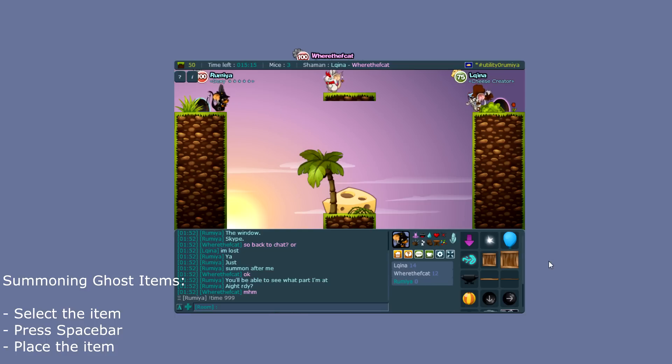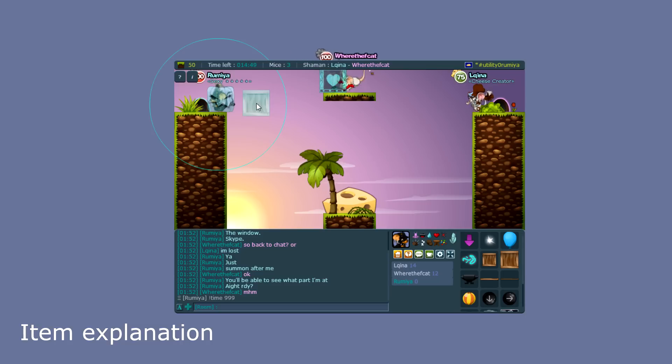When spawning items, most of them have two different forms — actually every item does, but you don't need them for every item. If you want to switch to ghost form — which means you can go through the item, and other mice can too, but it will still collide with the ground — select the item, press the Space Bar, and then summon it.